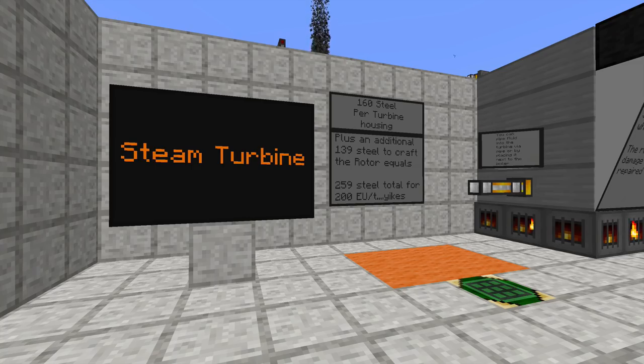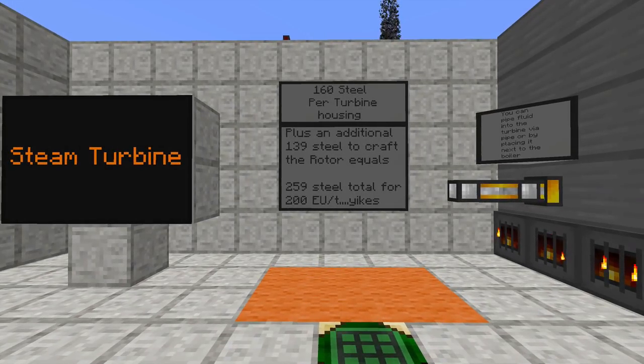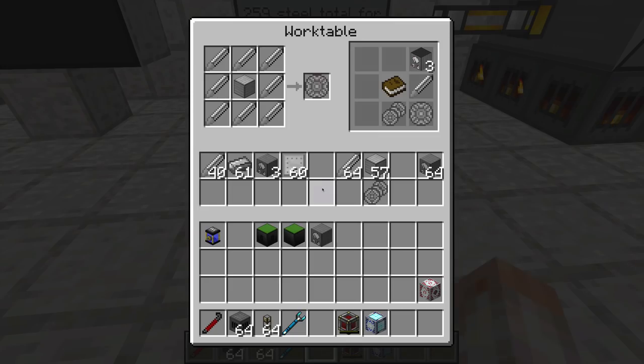Let's go ahead and take a look at the Steam Turbine first. The Steam Turbine is going to be a very costly block to make. It's going to take 160 steel to make the total turbine housing needed, plus an additional 139 steel to craft the rotor, and that's going to equal 259 steel total for this machine. So it's going to be very costly — I would suggest doing it only if you know that you have enough resources.